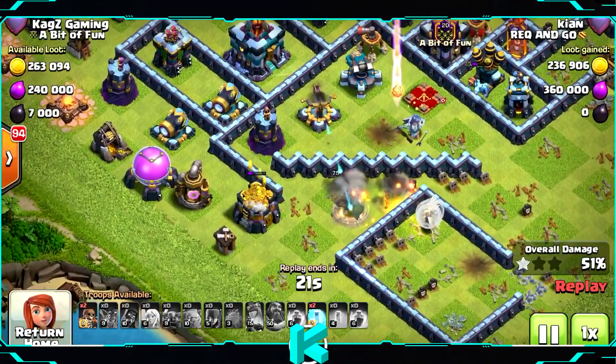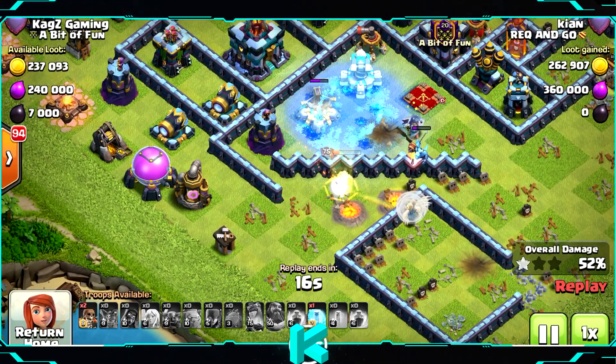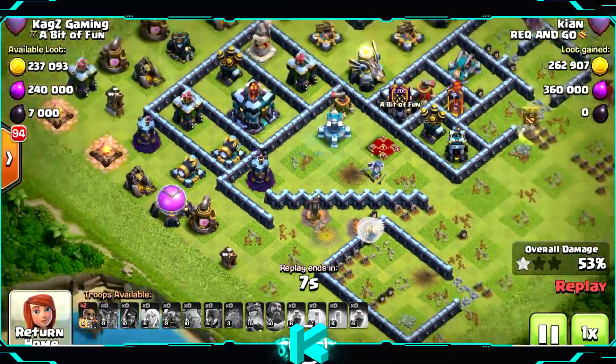Getting hit by the scattershot once the invisibility spell runs off. The healer artillery will attack her. Only the first shot got her. He still has the super minion from the CC. But now the healer artillery will finish her — one, two, three. Didn't shoot the fourth.